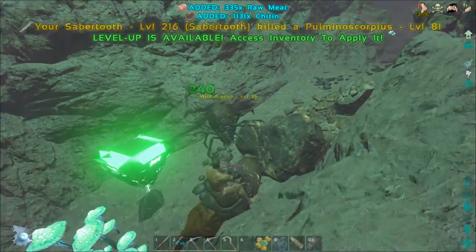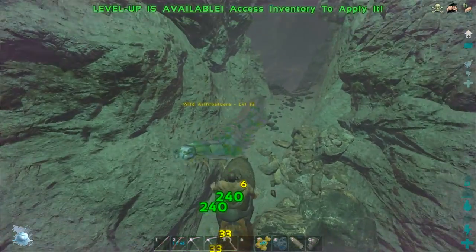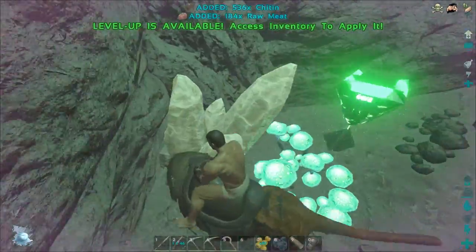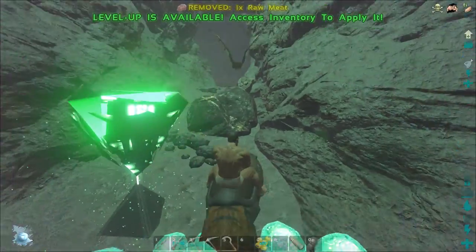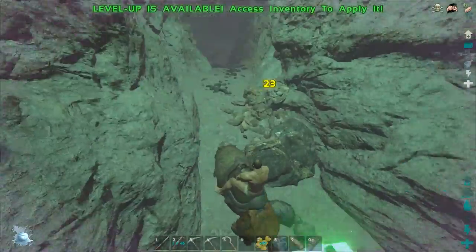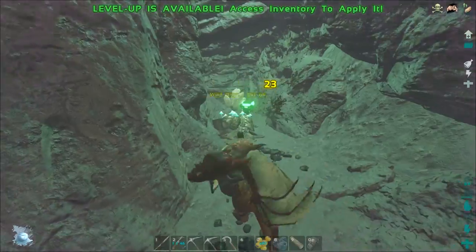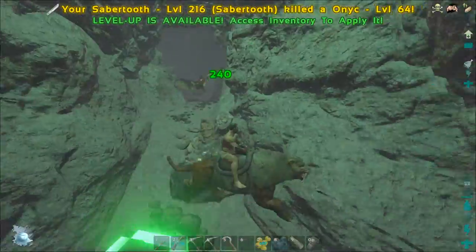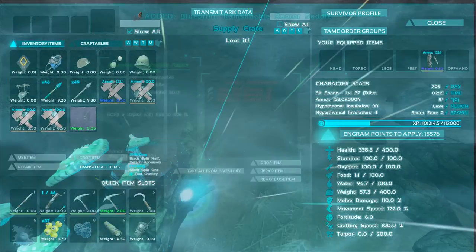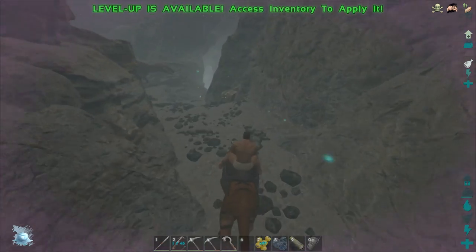Let's see what awesomely terrible loot we'll get this time. So far, best we've got is an apprentice trike saddle blueprint, and I've got some things for some stone tools as well. I should probably kill that bat first. Come on batty, just pounce at it. There we go, somehow managed to get it. Ramshackle raptor saddle. So far it's not looking good for worth of looting.